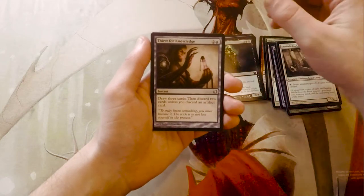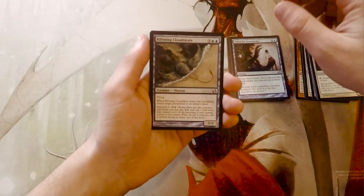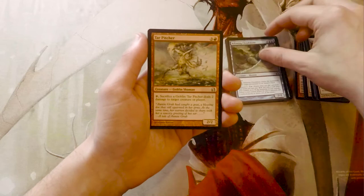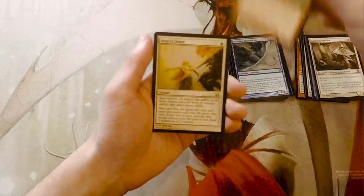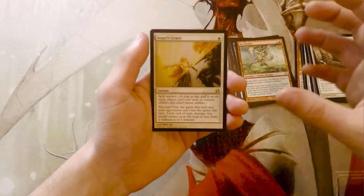Our uncommons are a Thirst for Knowledge, a Riftwing Cloudskate, and a Tar Pitcher. Our rare is an Angel's Grace — so not the best, but not bad.